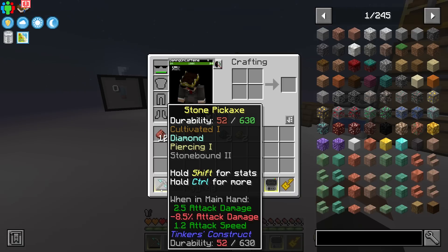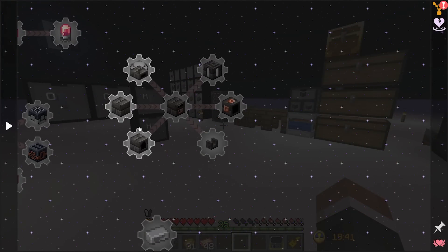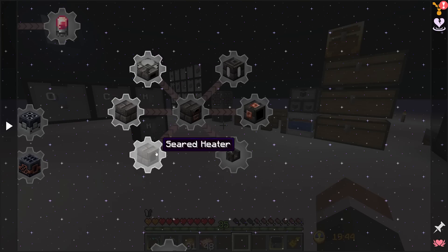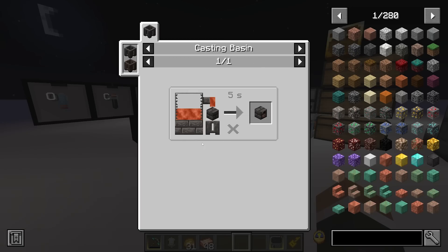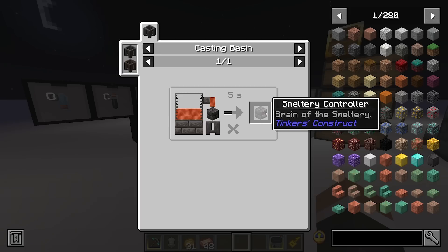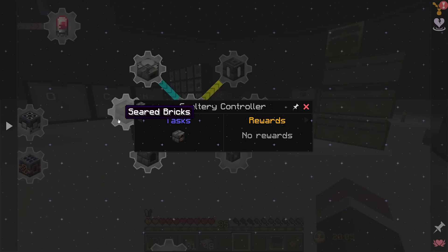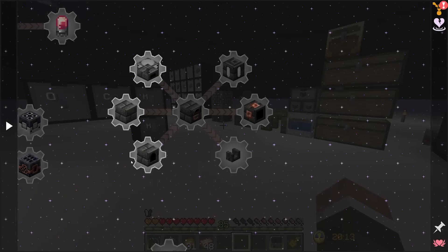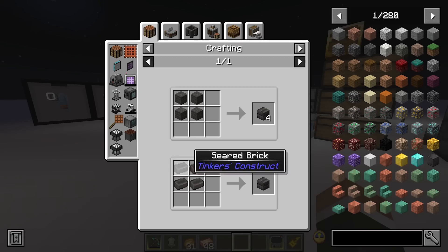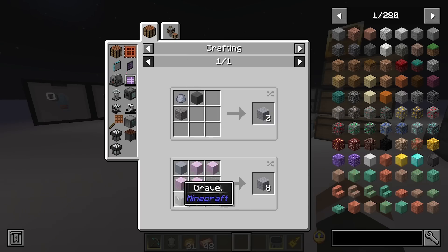In order to get a smeltery up and running we have to start by getting a seared melter and a seared heater, because in newer versions of Tinker's Construct you actually have to have a very basic smeltery setup running before you can make the bigger multi-block smeltery. Most of these recipes are different variations of seared brick with occasional glass, and a seared brick is made by smelting grout.